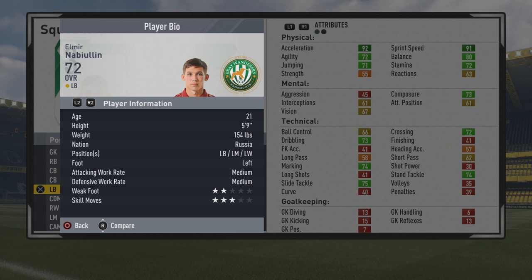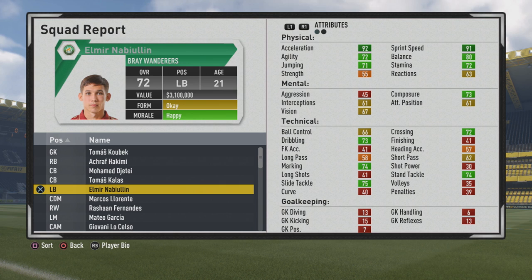Looking very solid this season as well — 5 foot 9, left footed, 2-star weak foot and 3-star skills. Not the best weak foot, but he's very pacey: 92 acceleration, 91 sprint speed, so obviously having that speed especially from the start.